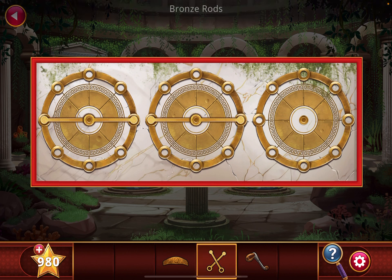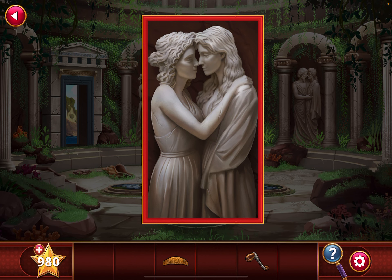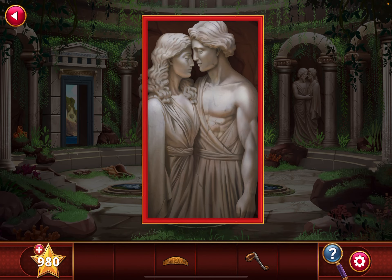Grab the belt of Aphrodite and more bronze rods. Let's go back. Place the bronze rods here. Now look at the three statues — you're going to pay attention to their arms and the way each arm is positioned.